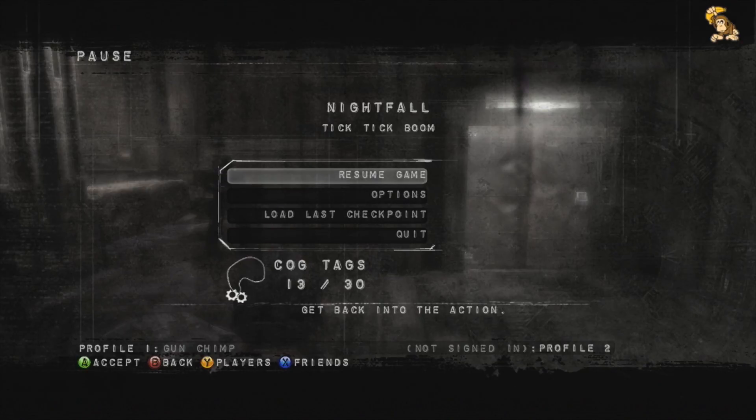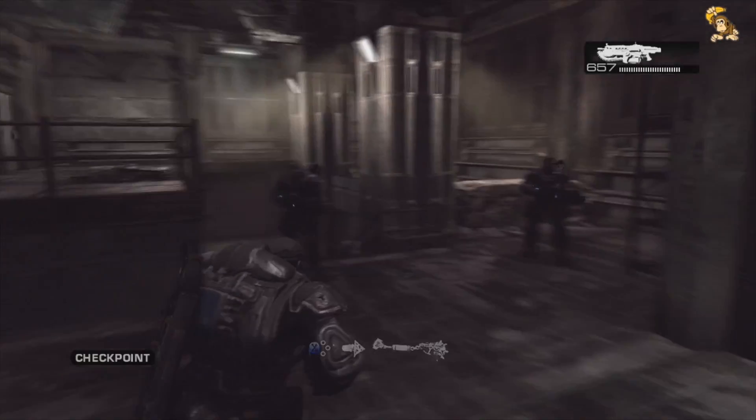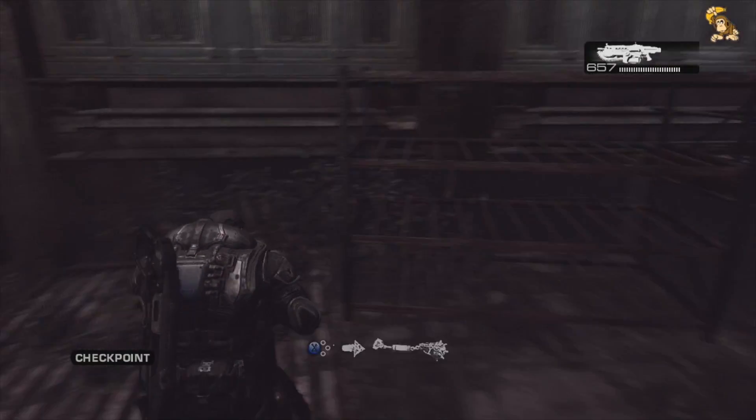Hi guys, Gunship here and welcome back to my insane playthrough of Gears of War on the Xbox 360. We're currently on the mission Tick Tick Boom and we've met up with Baird and Cole. We're trying to make our way to a stranded camp as we need to get to an emulsion factory with the resonator. That's pretty much where we're at — let's get it done.